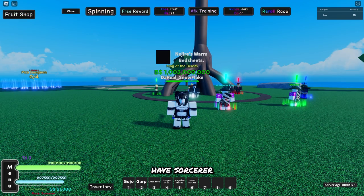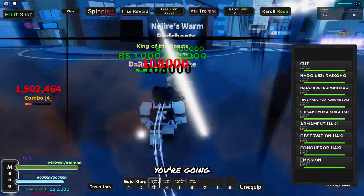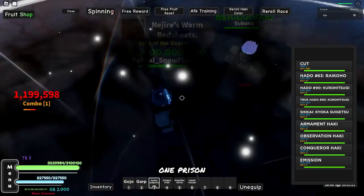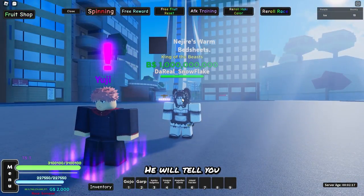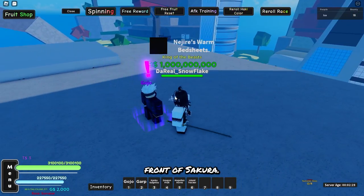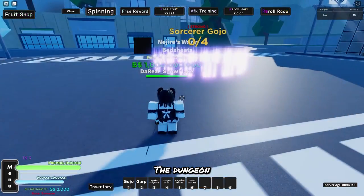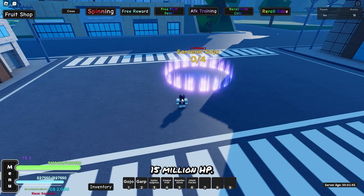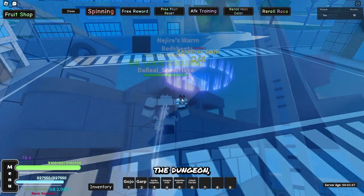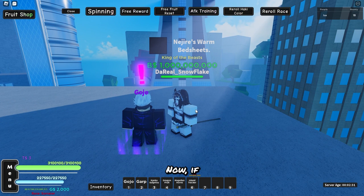Once you either have Sorcerer or you want to get Gojo's other abilities, head to Jujutsu Island in the Multiverse Sea. You're going to need to kill Sukuna until you get 1 Prism Realm, and then you can speak to Yuji, who's on the left of Sukuna. He will tell you to go to Gojo, who's on the building in front of Sukuna, and then Gojo will tell you to defeat his dungeon. The dungeon isn't really that hard for 30 players, because it only has 15 million HP. Once you complete the dungeon, go back to Gojo and he will give you the support style. If you keep speaking to him, he'll keep unlocking the moves for you.